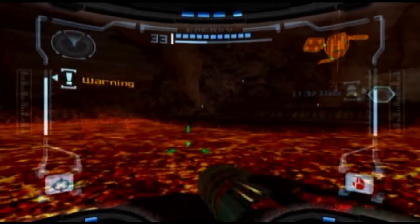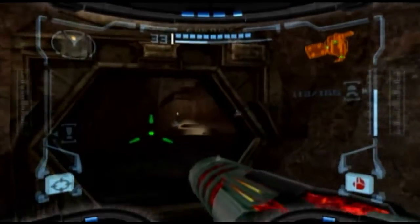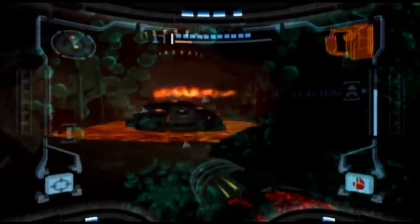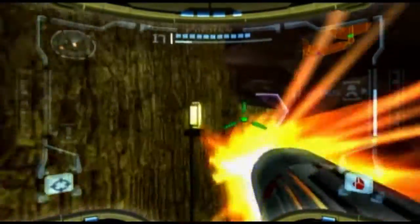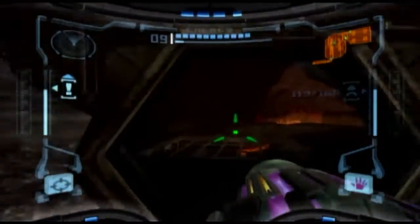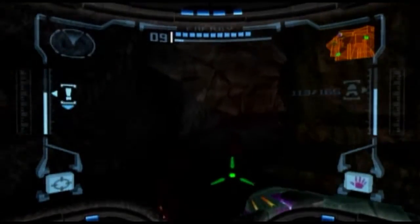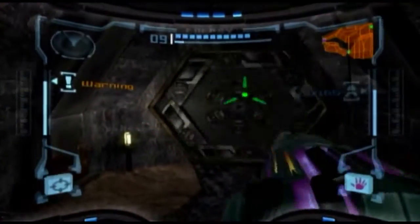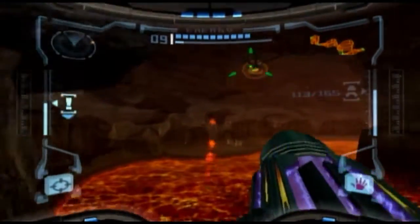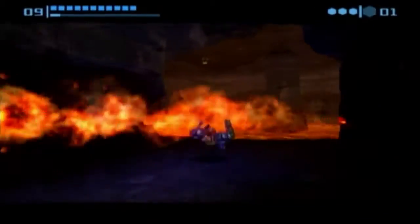Well, now we have the plasma beam. I'm going to go on ahead and go this way. Now that we have the plasma beam, I believe we actually have everything in Magmor Caverns. I don't think there's anything else there. I believe at this point we've gotten everything in Magmor Caverns — the only reason we'd have to come back here is to go between different areas. Now that we have the plasma beam, there's actually a lot we can do before we go get our next upgrade, but I'm going to go ahead and start gathering all those little extras — it's just going to make everything a lot easier.